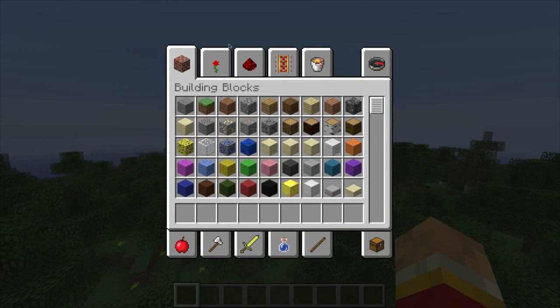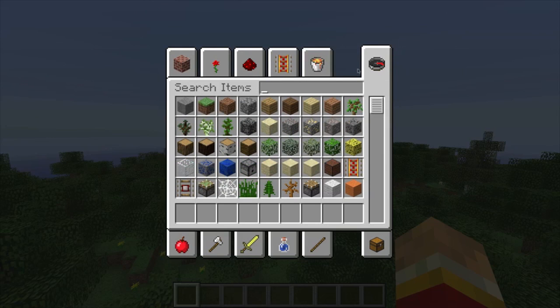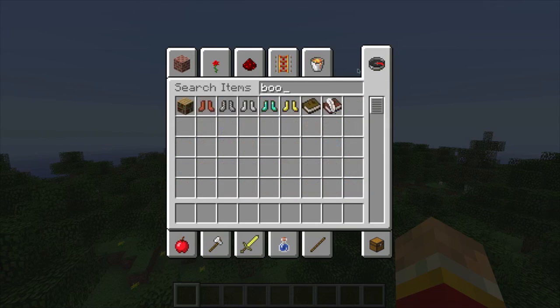Look at the new inventory — it is amazing. You can hit 'search items' and type anything. Let's type in 'book.' There we go — we got book shelves. Let's type 'book' more specifically. There we go, we got book and quill. What is a book and quill, you may ask?